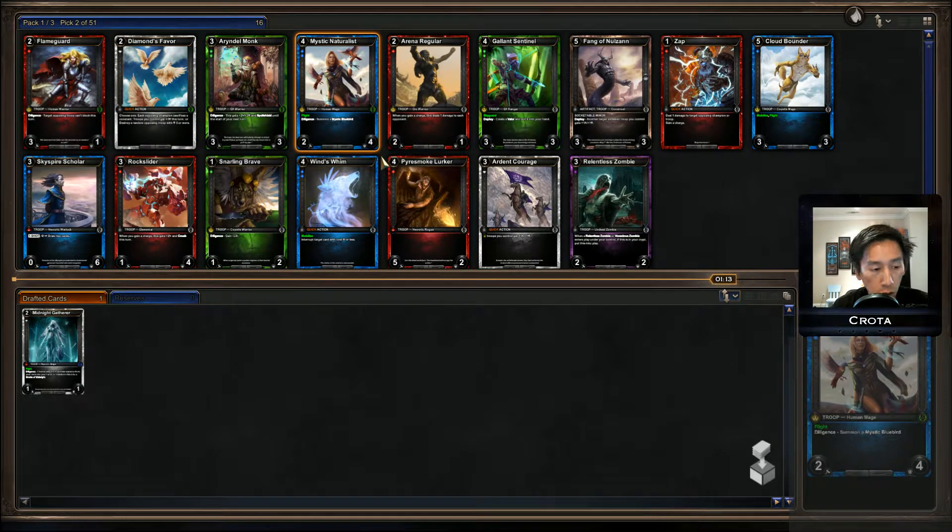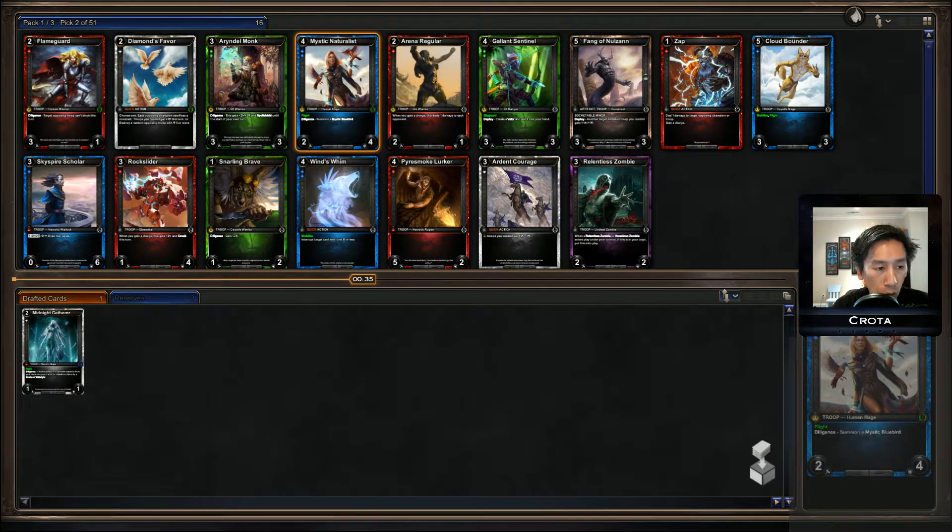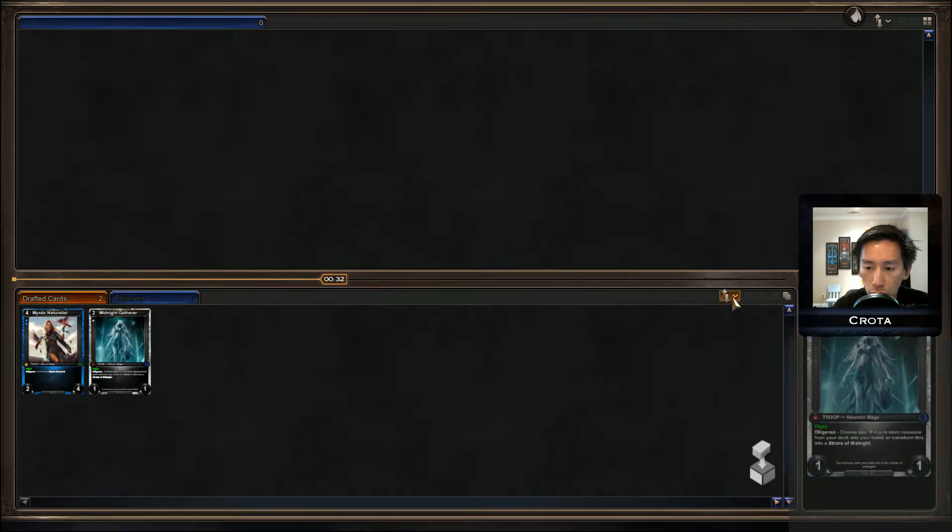Just because you don't know what other people are going. Already though I see Midnight Gatherer and Mystic Naturalists — both of these cards are extremely strong and pretty much win conditions in and of themselves. So I might be going Diamond Sapphire, even though Ada did very recently get a very strong nerf. Not nearly as strong as she used to be, but really strong in limited draft. Multiple people would try to draft Diamond Sapphire as well. Cloud Bounder also works well with the Midnight Gatherer, but I've gotta go with the Mystic Naturalist here.